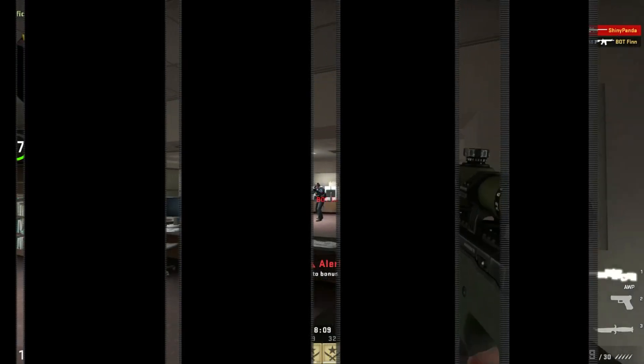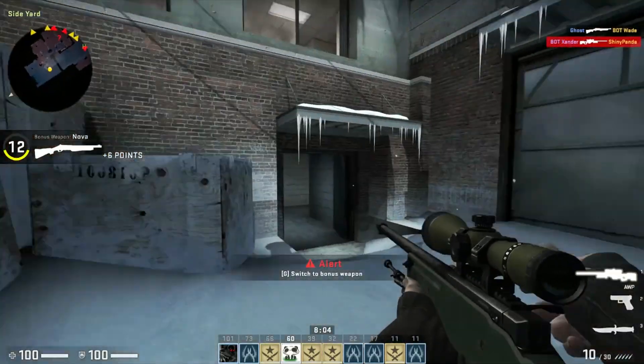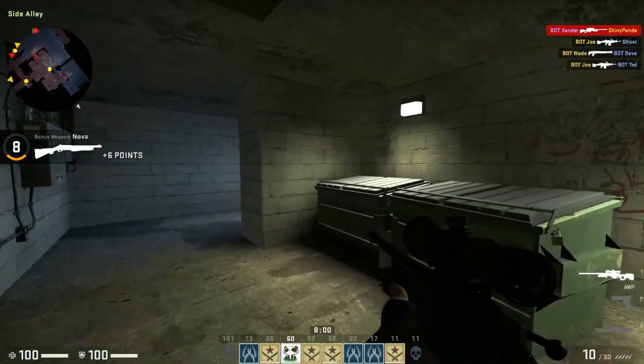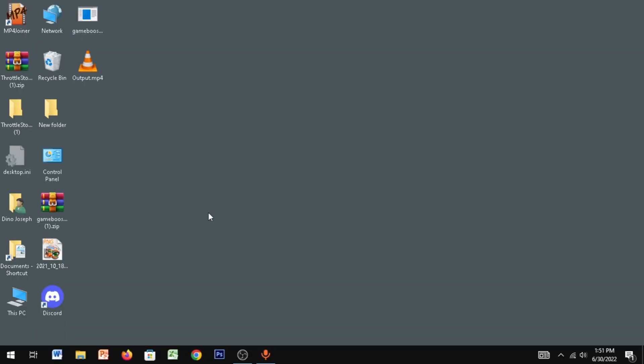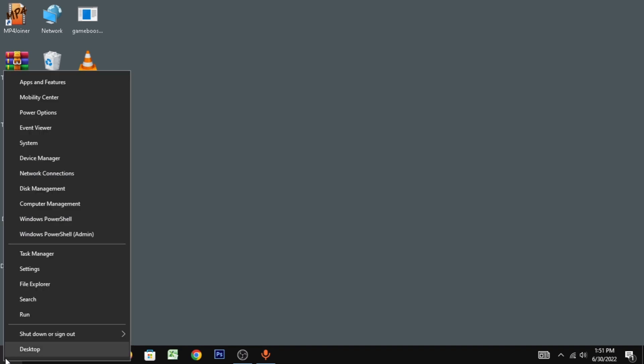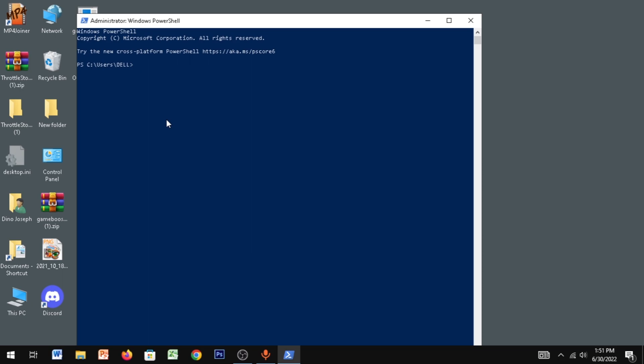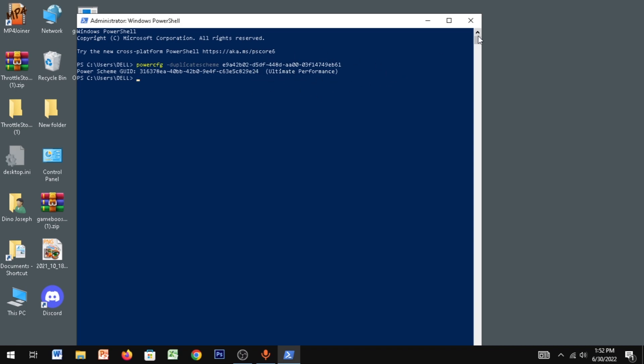For the next step you have to create the Ultimate Performance power plan, which can help you get much better frames in your game — especially if you're playing on a low-end PC. Go to Start, right-click, go to Windows PowerShell (Admin). I've given the command in the description; just copy that, paste it, and click Enter. The Ultimate Performance power plan has now been created.